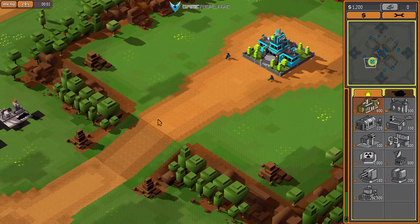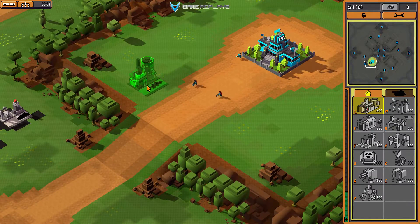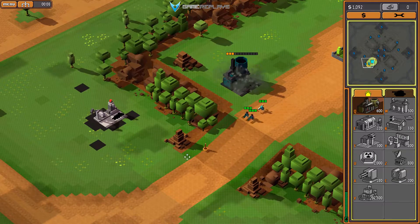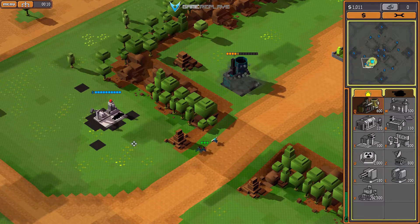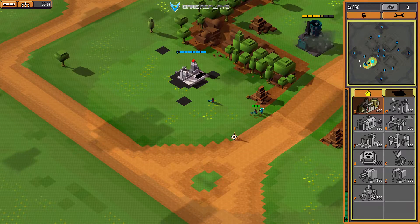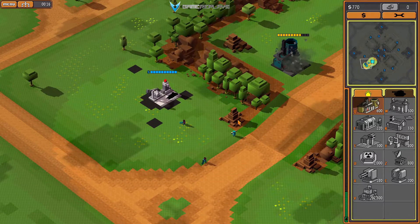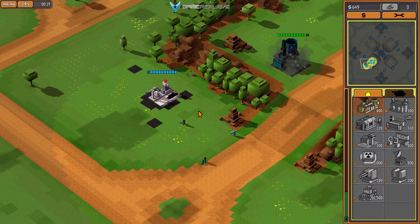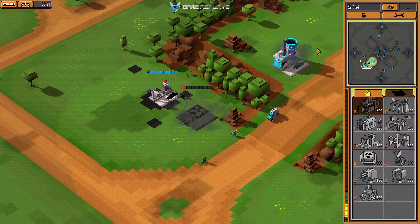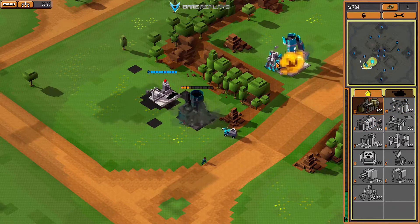First you want to move your units here so you get as much space as possible. Place down your refinery. Make sure your units move down again so you get the vision here. Then select a new refinery and place it here. Now you can sell the first refinery.